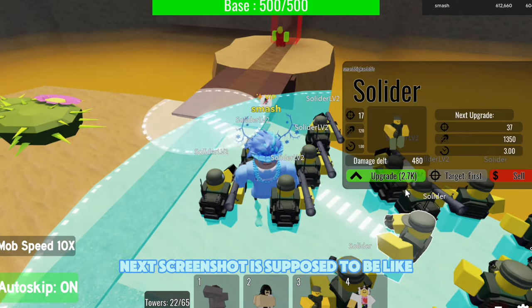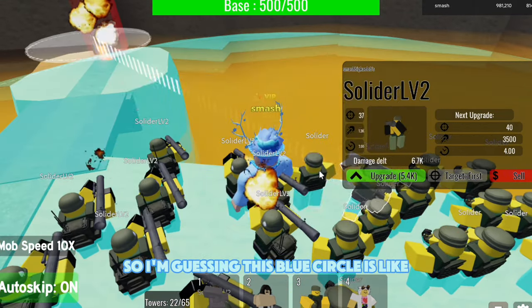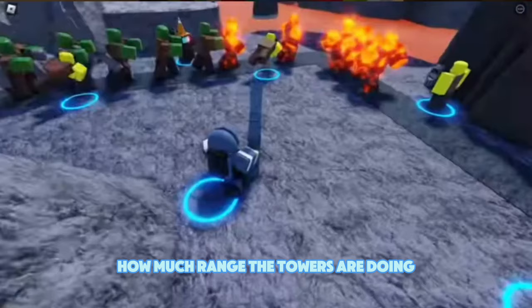The next screenshot shows a blue circle around your towers. I'm guessing this blue circle indicates how much range the towers have, but I could be wrong — that's just my prediction.